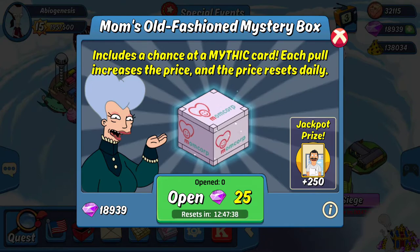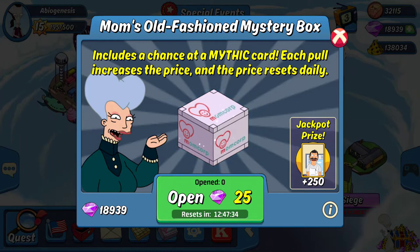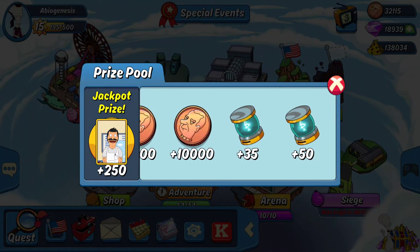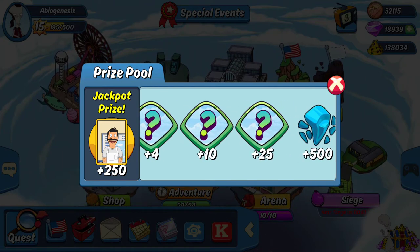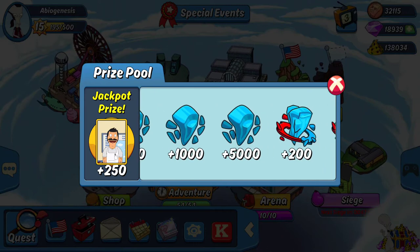The price resets daily, so it looks like these cost gems to open. I'm not sure how much the price increases with every pool, but the mythic you can get is Bob. If you tap on Bob it shows you the full prize pool — you get Nixons, various amounts of Giggity Watts, random hero tokens, and epic stones.